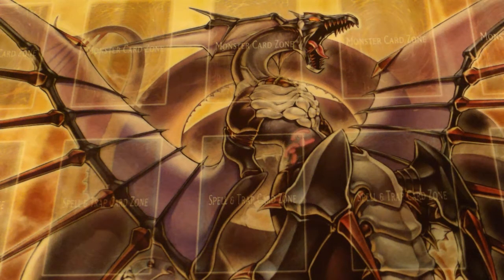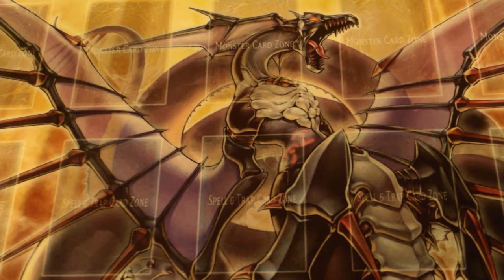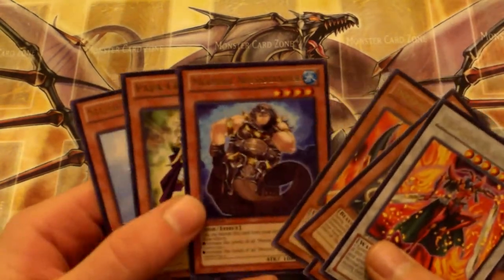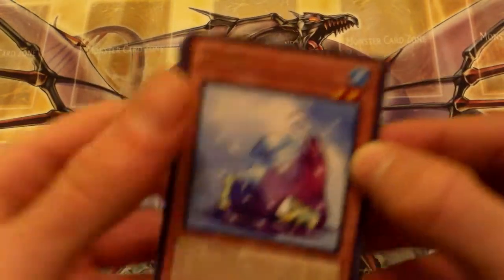Hey, what's going on guys, Lethal Flux here. Today I'm bringing you a little pack opening — just seven packs. I opened some packs earlier and got the Hard Earth Dragon, which is cool because it's always cool to get a cover card. I also got some rares: Crimson Blader, Tulio Beast, Infernity Archer, and more.